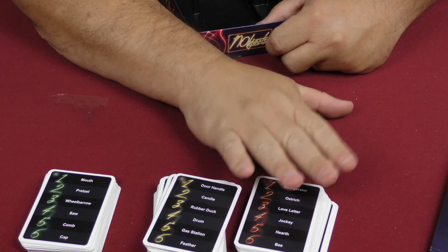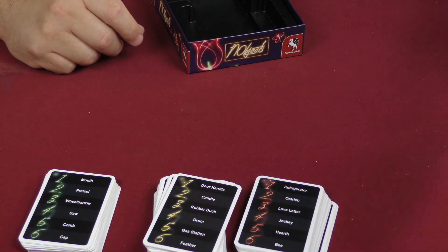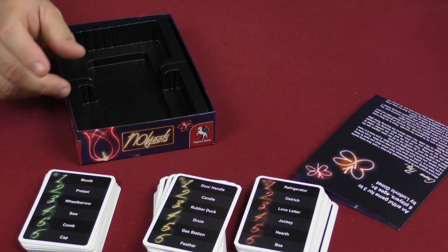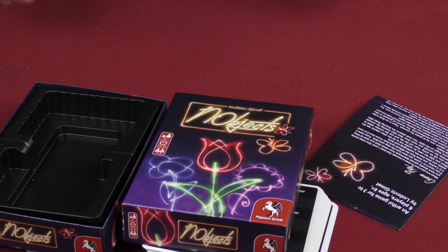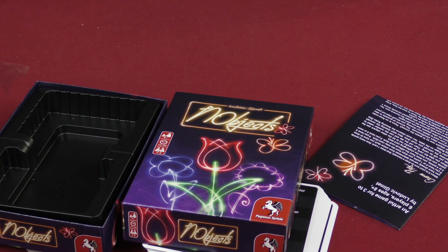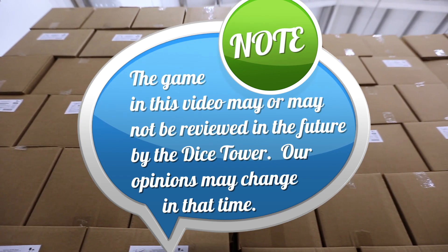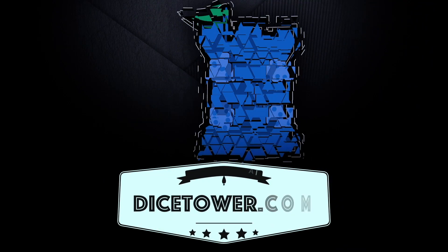The more points you have, the higher difficulty you're going to have to draw from, and you win the game by getting six points first. That is Nobjix from Pegasus Spiel. Thanks for joining us — we certainly appreciate it. You guys take care. Tune in every day for the Dice Tower's daily game unboxing.